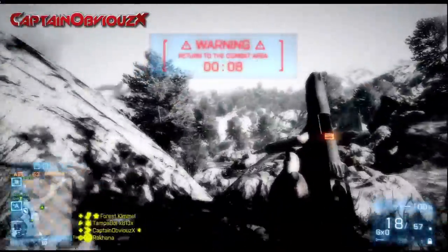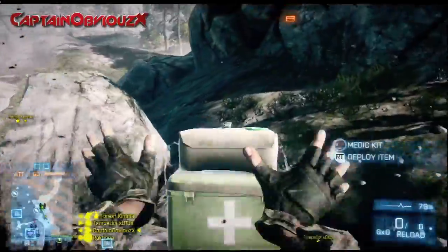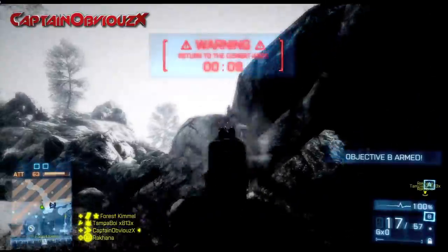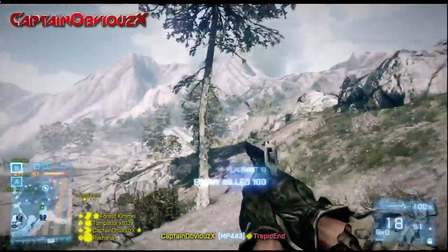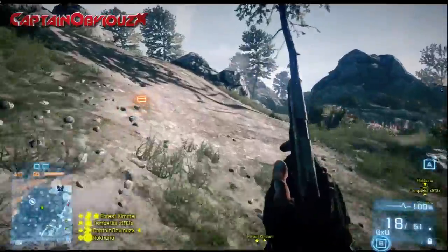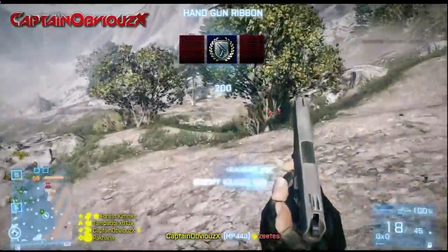Besides the M1911, the MP443's statistics are the lowest in the semi-automatic pistol class. Both the muzzle velocity and maximum range are extremely low, meaning you can only use this pistol effectively at close to medium range. Do not attempt to use it past about 45 meters, because the damage and muzzle velocity are too low to pull off four consecutive shots even with headshots. Always use this weapon at close to medium range.